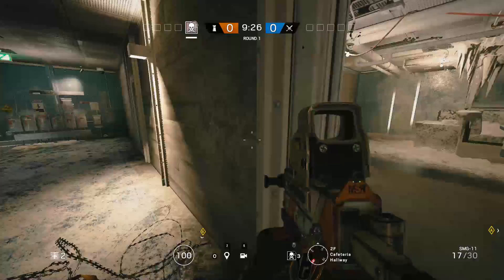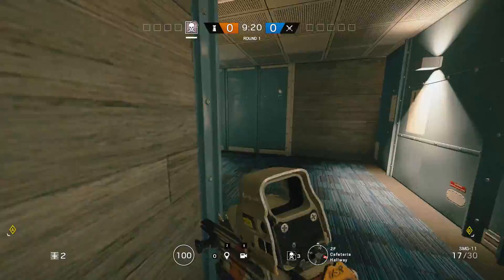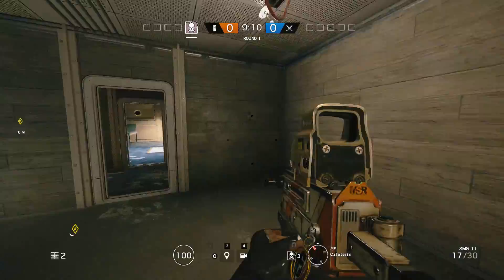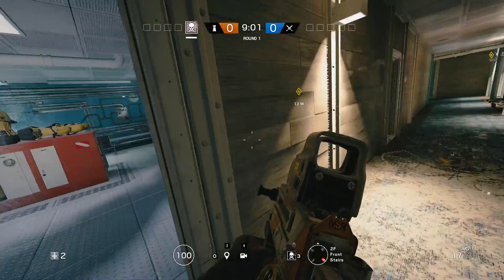Definitely want to put at least a piece of barbed wire here and a piece over here, then fill in wherever from there — maybe pieces in each doorway if you have extra, a bunch in the kitchen hall, going down the west hall as much as you can up to the door. If you have Bandit and Mute, you can bandit the four walls here and mute all these back walls, or do any combination of the two.